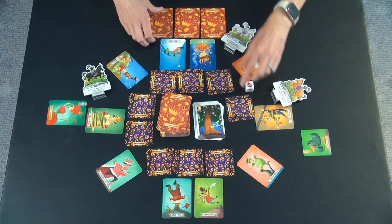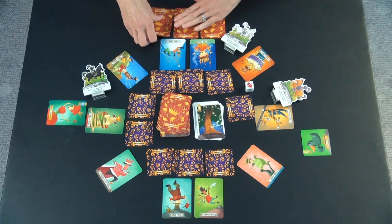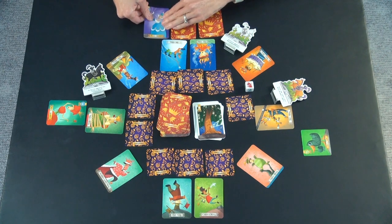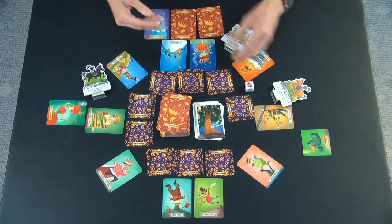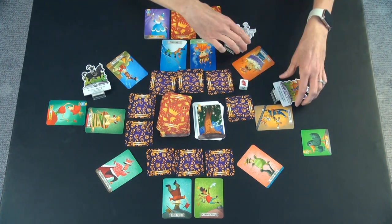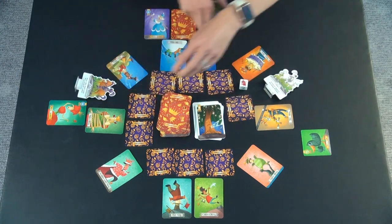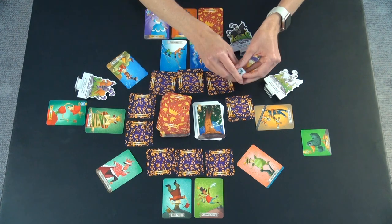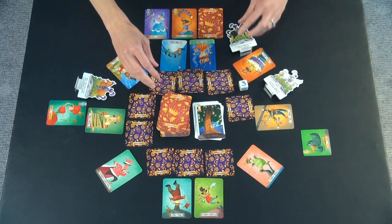Because this person rolled it, they get to pick one of their queens they want to flip up. So they can decide which one — they say okay, I'm going to wake up this queen. And if they roll it again, then everybody trades knights again, and they get to pick another queen to wake up. And then if they roll a regular number, they draw some cards.